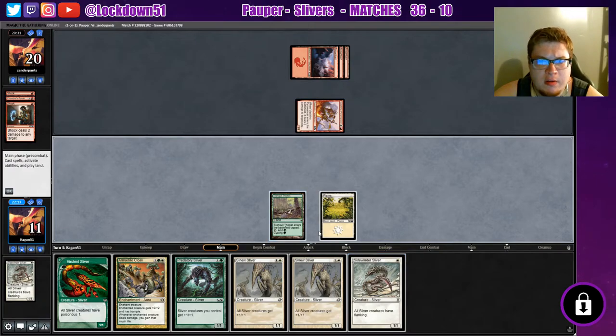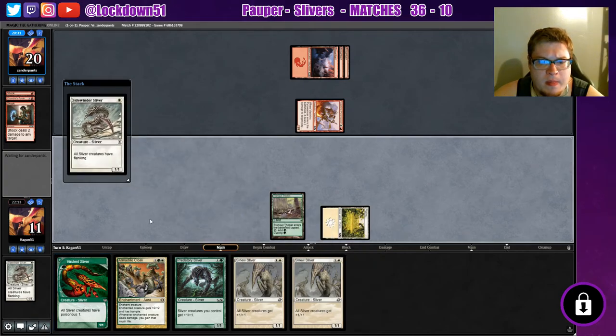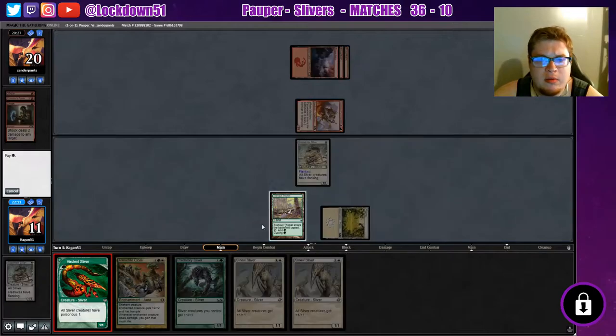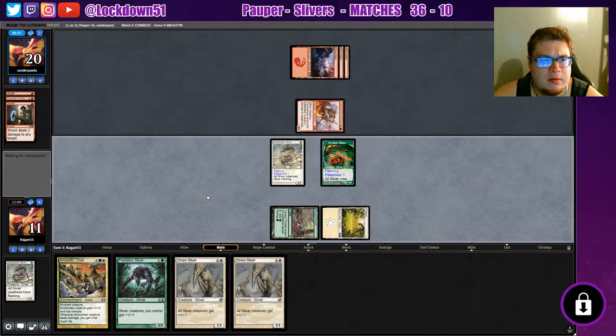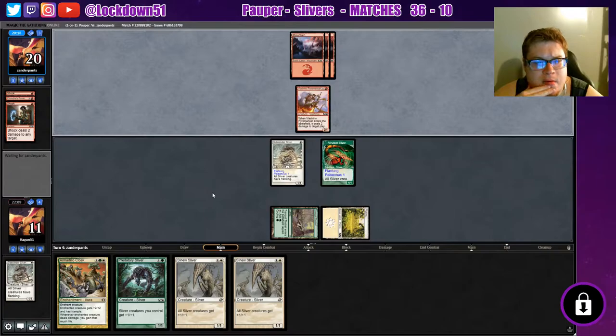Another flanking. I guess we'll play our viverlin now. We need to try to get a little bit of a board going until we can drop our armadillo cloak. If we draw another land I may just put armadillo cloak on our viverlin if it survives, which it may not.